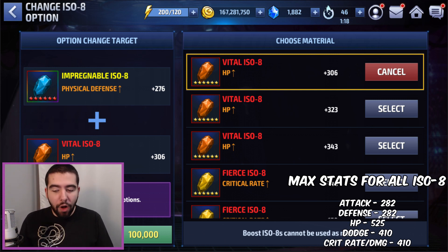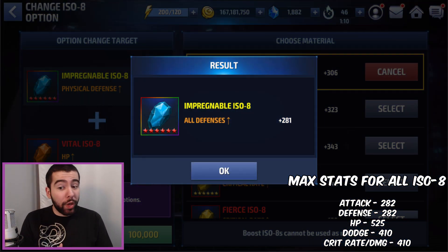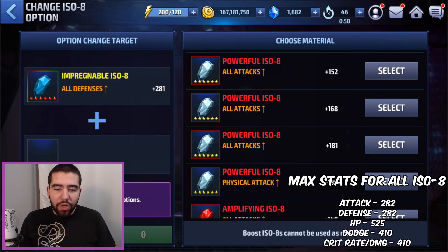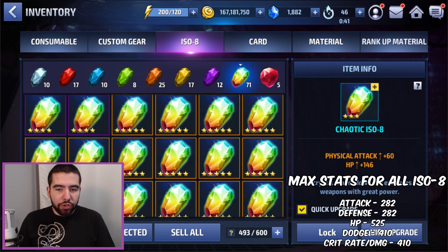We hit all defense, we hit 281 — that is pretty much as good as it gets, just one off perfect. So this was a fantastic change. I basically took a pretty garbage semi-useless ISO 8 — because even among defenses, physical defense is much less desirable than all defense or energy defense, given that most top meta characters use energy damage aside from Wolverine and Quicksilver — and I hit the jackpot there.